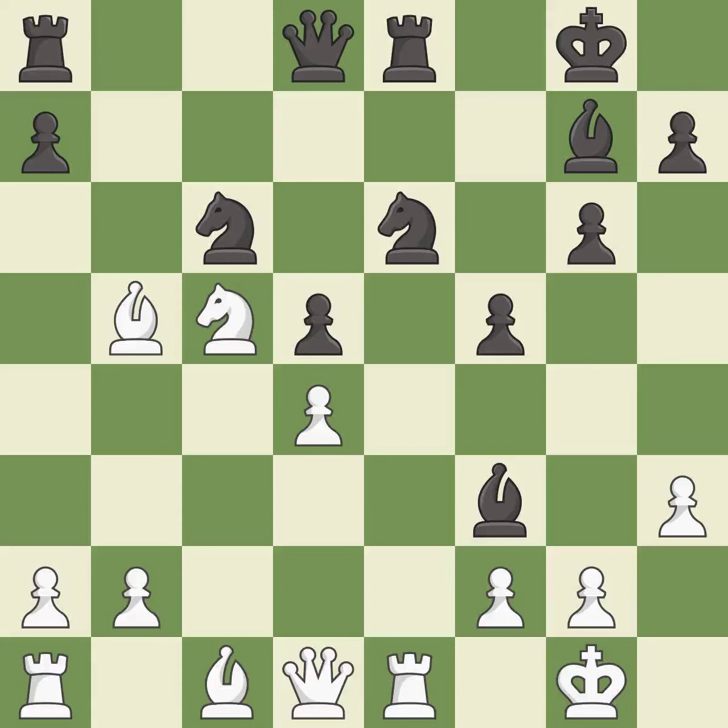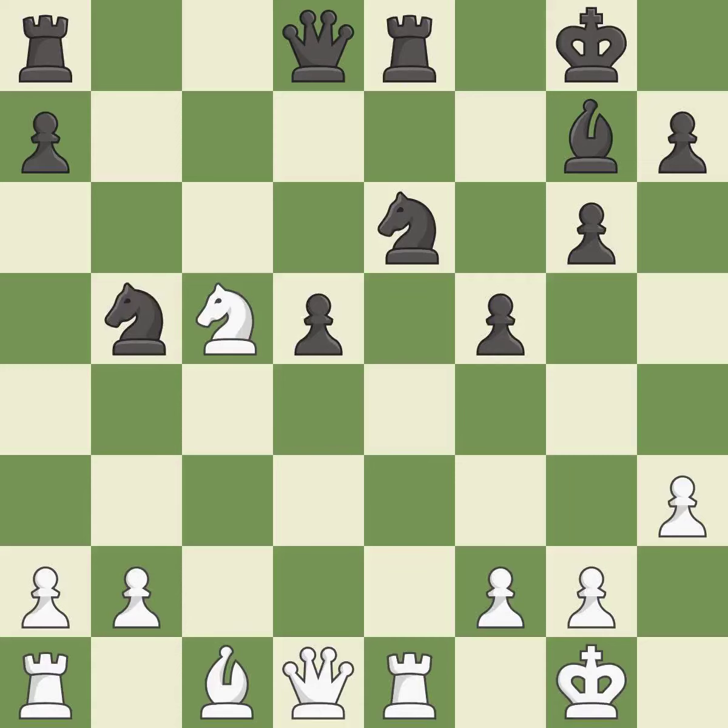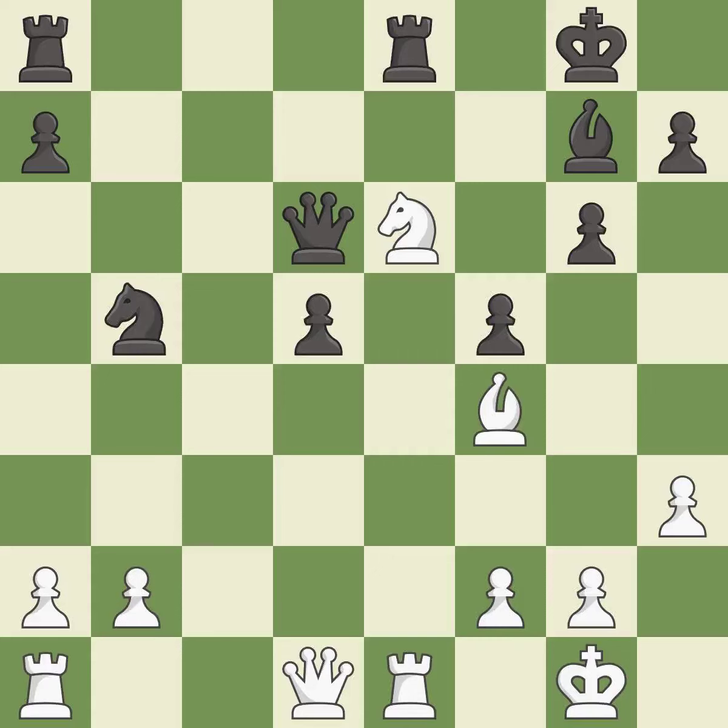This overlooks an opportunity to defend a knight that was under attack — it is a miss. This is an equal trade. This protects an under-defended knight that is under attack. This wins material. This is the only move that works. This threatens to add pressure on a pinned knight — it is a great move. This misses an opportunity to connect rooks — it is an inaccuracy. This is the only good move. This overlooks an opportunity to threaten winning a knight. This allows the opponent to develop a piece while also winning a tempo on a queen — it is an inaccuracy.